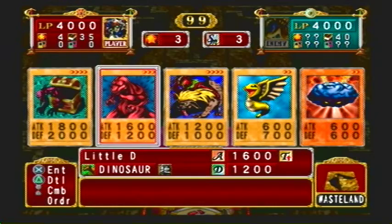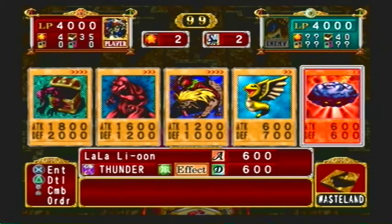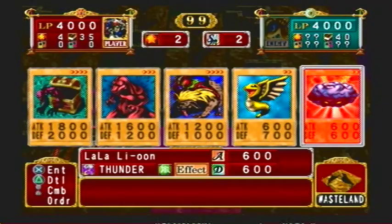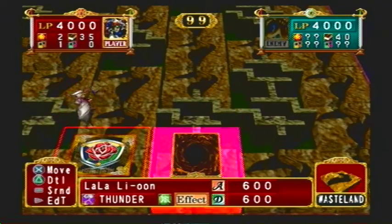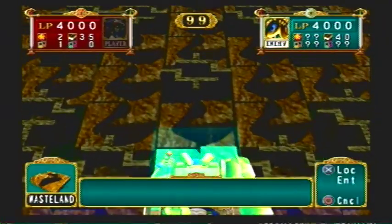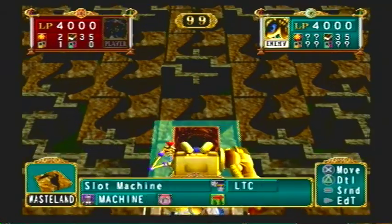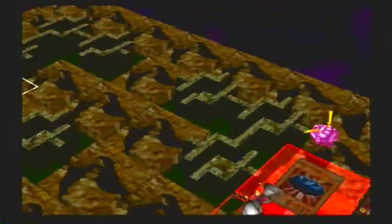Save this for later. First off I want to play La La Liou face up in defense mode, because that weakens all his machine monsters. He also has a Barrel Dragon, which destroys one monster or one card on the field at random.